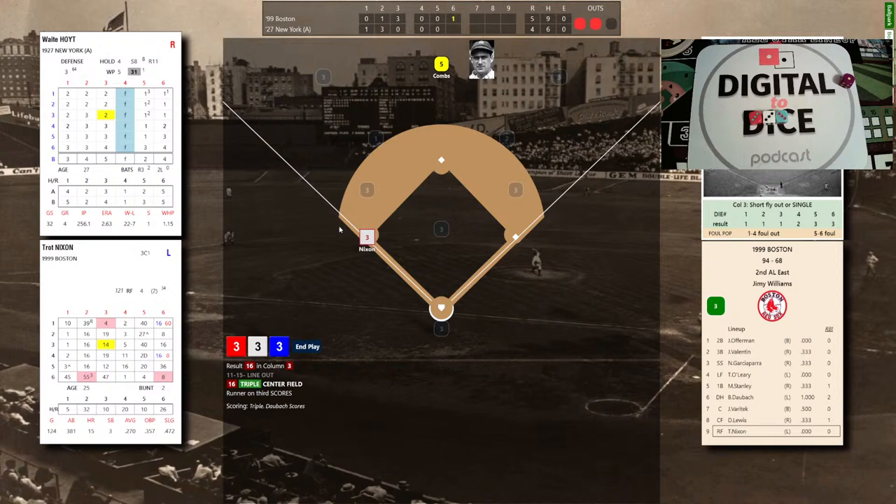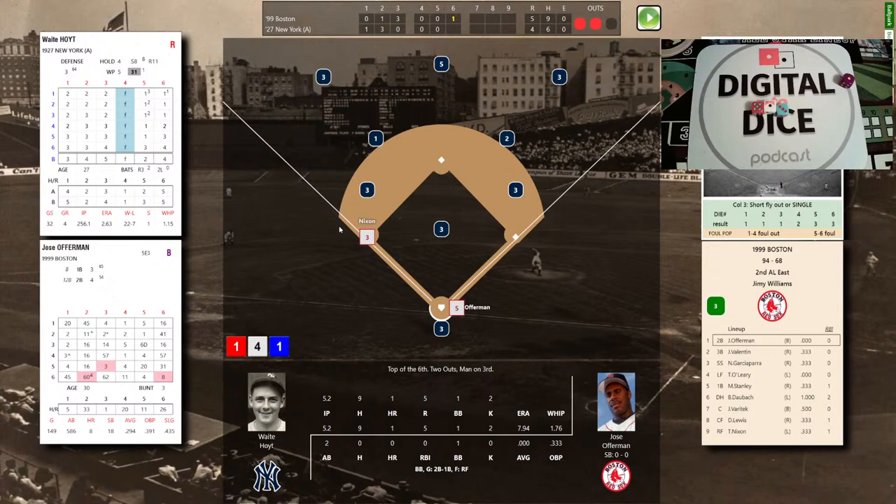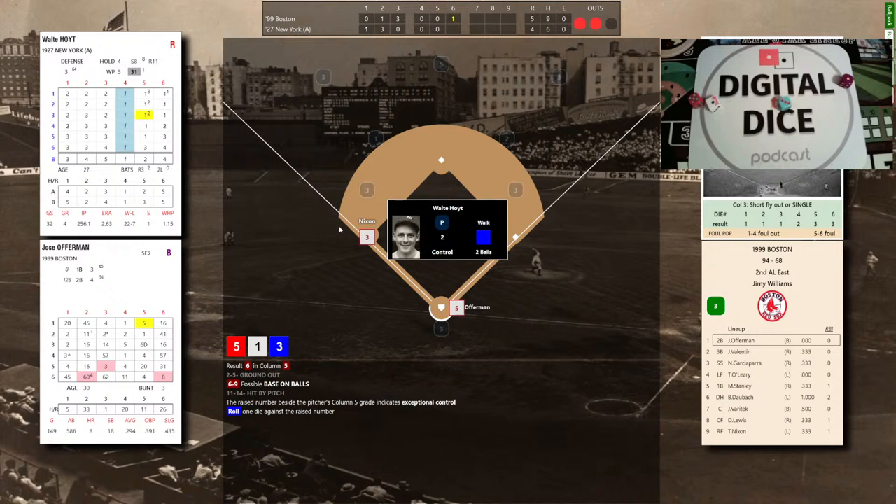Offerman looking to increase that lead. Jose Offerman — walked, grounded out, and flown out — 0-2. Hoyt deals to the switch-hitting Offerman: pitcher control 5-1-3, that's a walk — possibly. Hoyt can take the walk away; we roll the blue die — it's a 3 — and that's a walk! So Hoyt is in trouble. Runners on the corners, two outs, 5-4 Boston — thanks to a double by Daubach and a triple by Nixon.